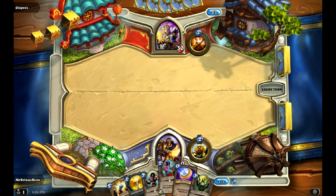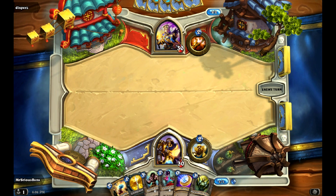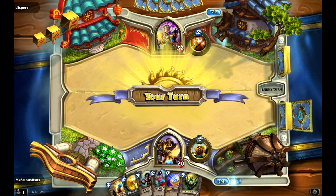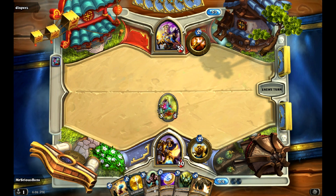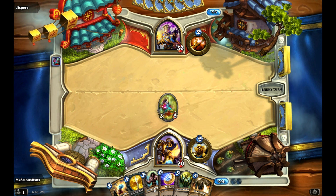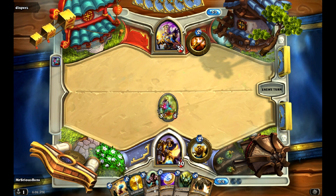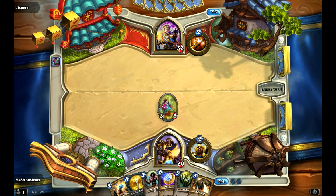Let's go ahead and hang on to our coin. Let's see what he has to play, because I may need to, at three mana, coin into Truesilver Champion. I'll start here — it depends on how hard he rushes with things like Power Word: Shield. You may need to get something out very early. And now we can have a 4/3 Fairy Dragon, which is extraordinarily powerful.